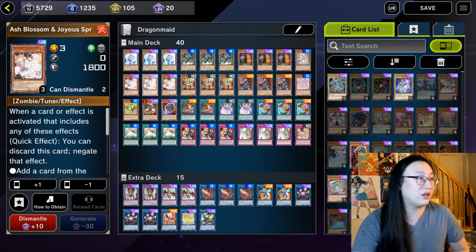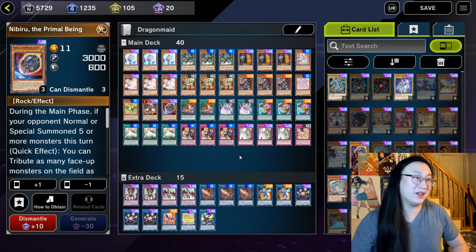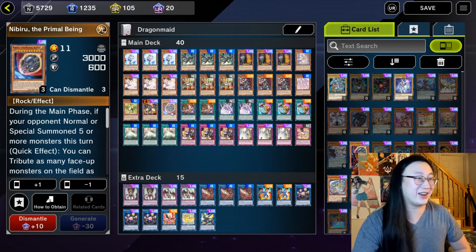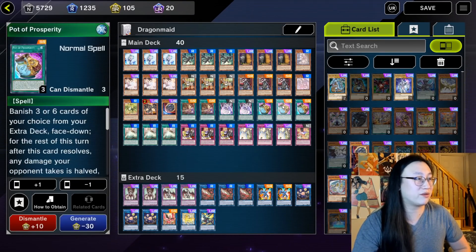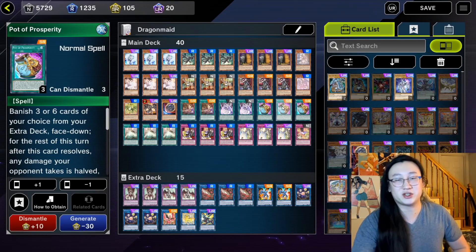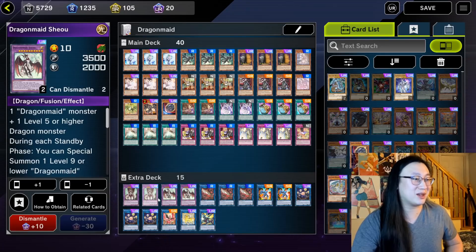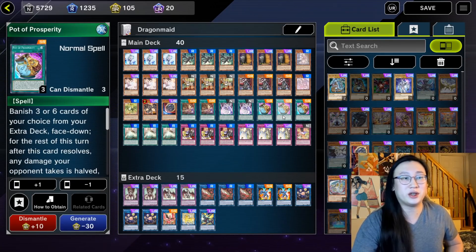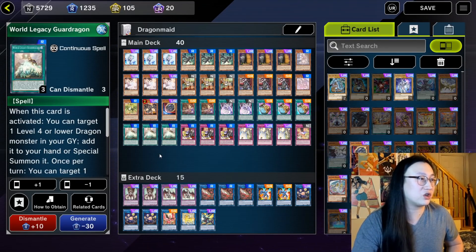Handtrap lineup: we've got three Valor, three Ash Blossom, three Maxi, one Nibiru. Welcome to Master Duel, baby — you're going to get real sick of seeing these ten handtraps. For consistency, we've got three copies of Pot of Prosperity. We could play Extravagance, but I hate banishing all of my Dragon Maid boss monsters, which is really frustrating. Honestly, you need the multiples over the course of a longer game. And three World Legacy Guard Dragon as our extension tool.